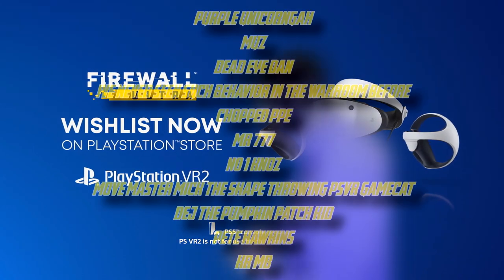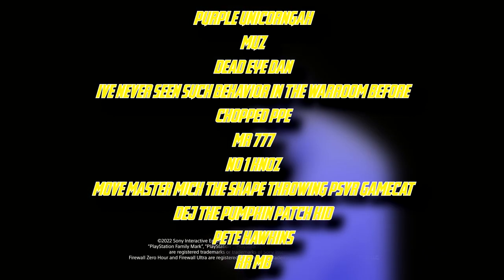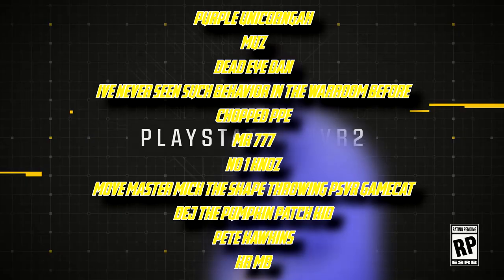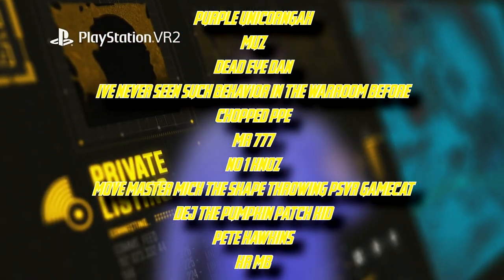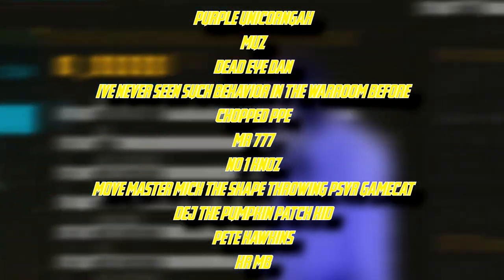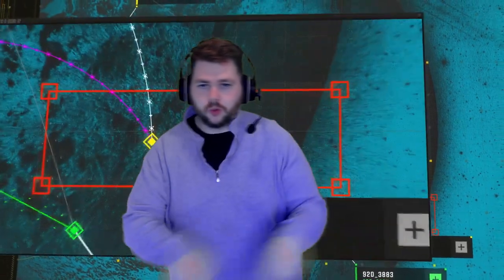Channel members include: Purple Unicorn Gah, Muzz, Dead Eye Dan, Chopped PPE, Mr777, No One Knows, Movemaster, Make the Shape Throwing, PSVR Gamecast, Deej the Pumpkin Patch Kid, Pete Hawkins, and Crumb. If you'd like to become a member and support the channel, you can hit the join button below. Thank you very much for watching, and please stay moist.